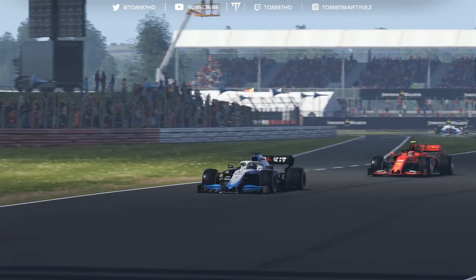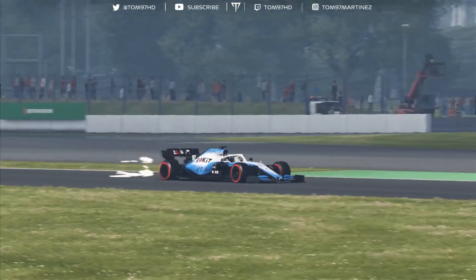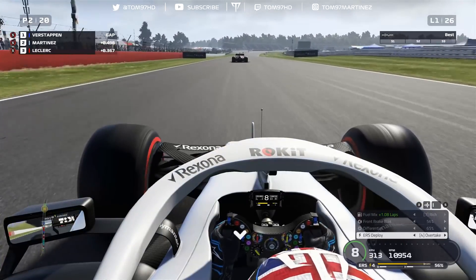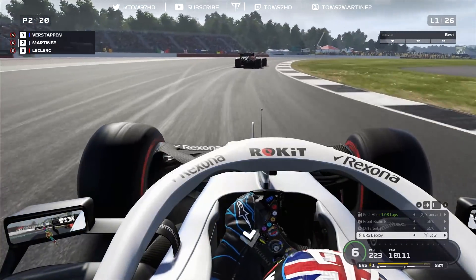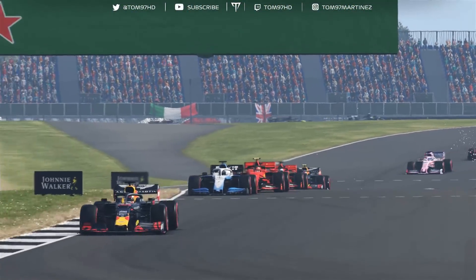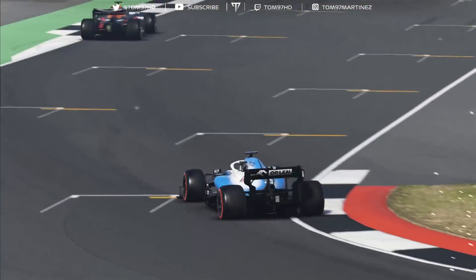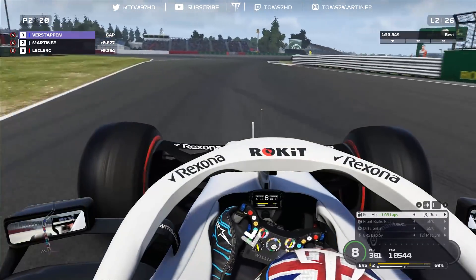Staying close to Max through Copse and then Maggots and Becketts — a nice line. A bit of dirty air kicking in with no DRS, and I think we're a bit too far back to execute the overtake. Verstappen stays in front, but we've hit second place — a good start off the line when it matters in our home race. Leclerc is looking for a move behind us, so it's important to keep him back.